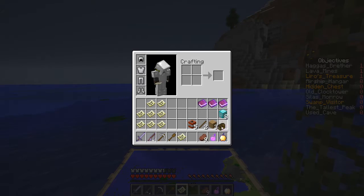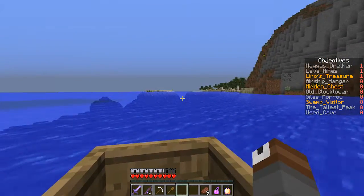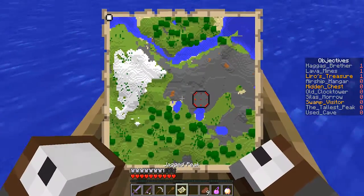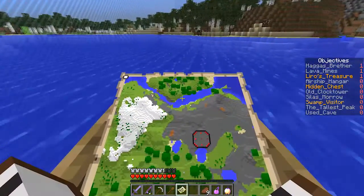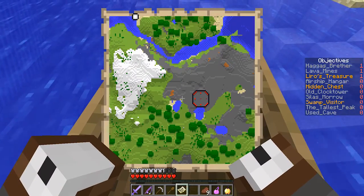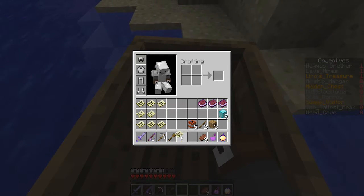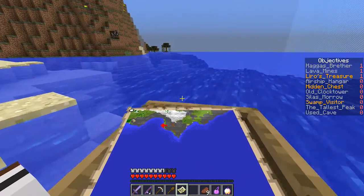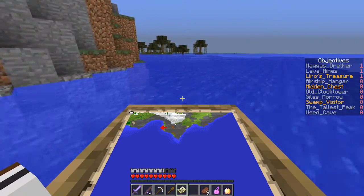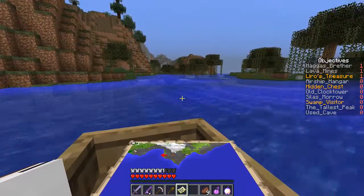Let's hop on our boat and go over this way, because I see a forest over here and I think it might have something. Are we in Jagged Peak? There's the redstone place. Where are we? Volcanic coastline. Where's the volcano — is that over here? I think the volcanic coastline is somewhere over here.